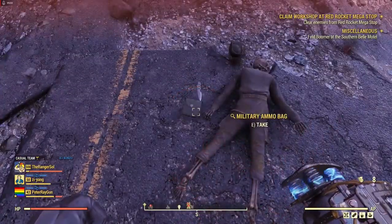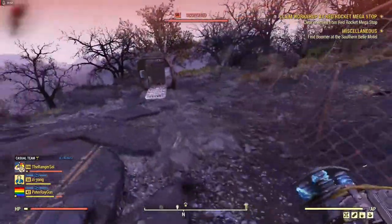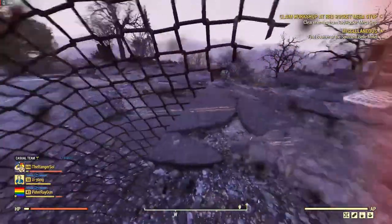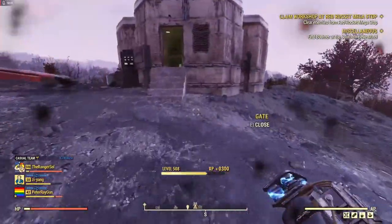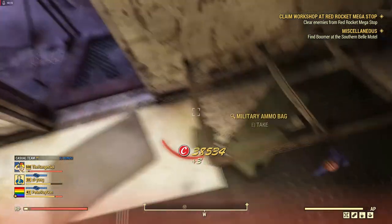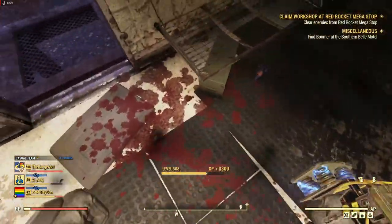The first one is over here next to the skeleton. There will always be some Scorched here, and sometimes there is an event called Always Vigilant happening — there currently is not. The next one is behind this footlocker here; it's a little hidden, so make sure you come behind it because you can't see it until you come around the side.